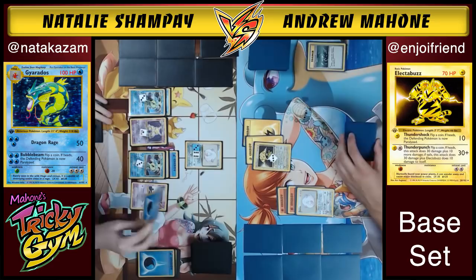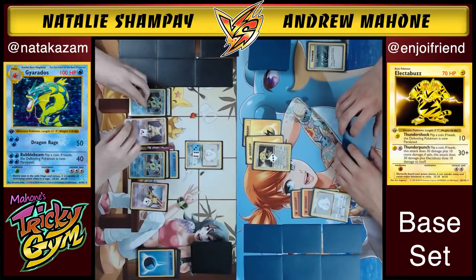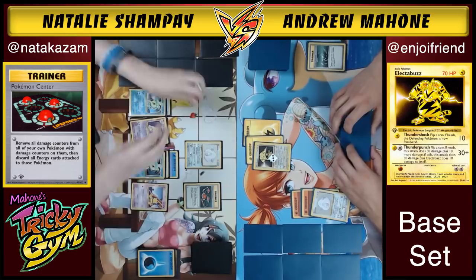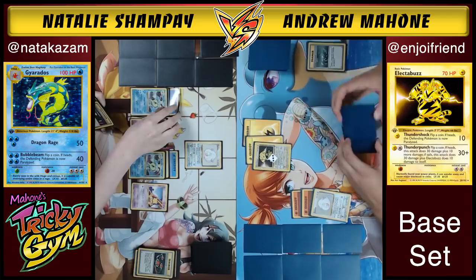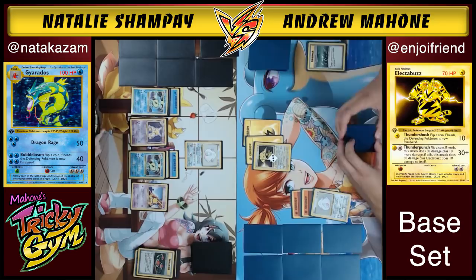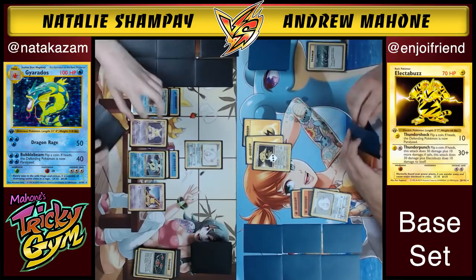Natalie just starts to build both Gyaradoses back up and waits for Andrew to remove stuff. He's in a weird situation — she wants him to bite and waste an energy removal, but he doesn't want to. Andrew energy removes the DCE off Chansey to force Natalie's hand. Spreading the energy out is good for Natalie since Andrew doesn't have as many targets to dump damage on for Pokemon Center.